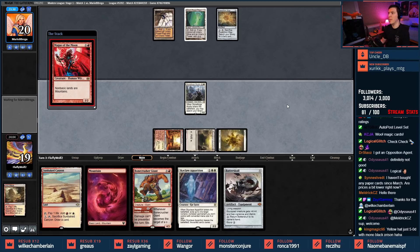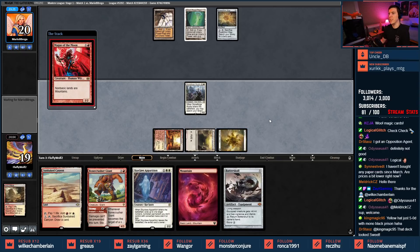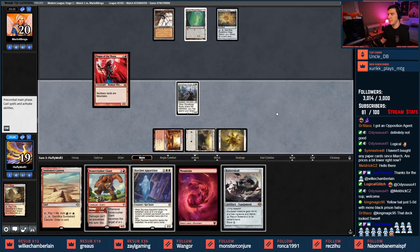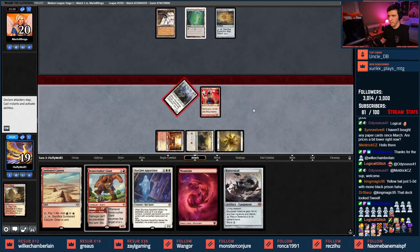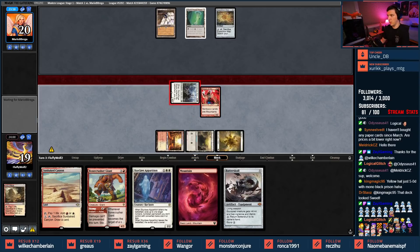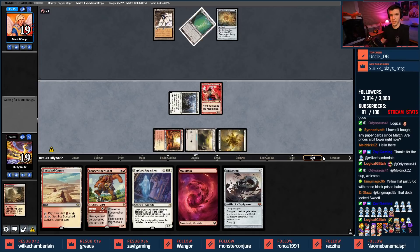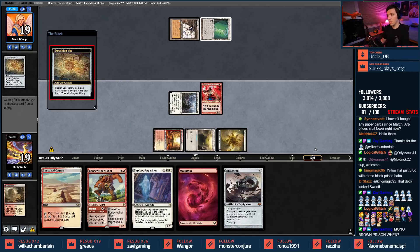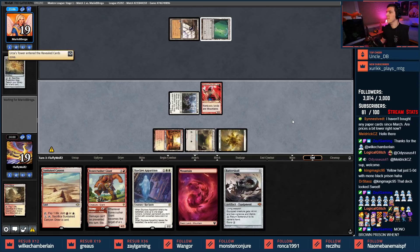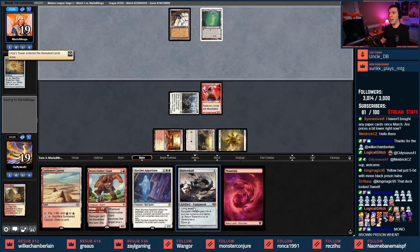Yellow Hat just went 5-0 with mono black prison — we might need to see that list, although I have a feeling I know what it is. Magus showing up here — will my opponent concede the match? Stoneforge is in with one past turn. Mono brown prison? Never.